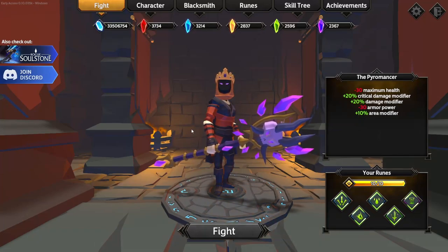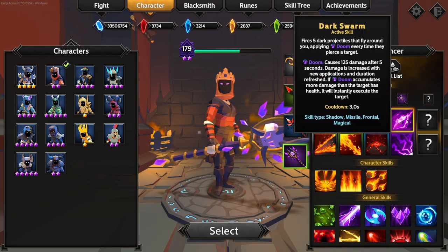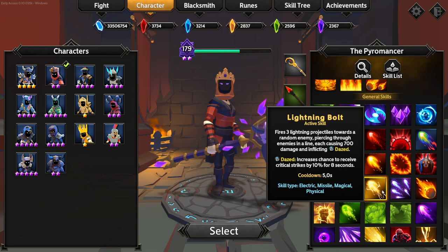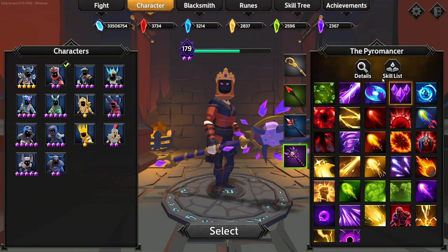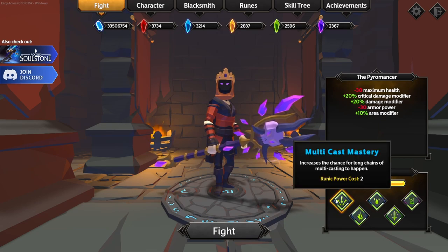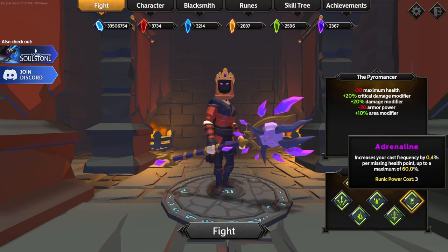Hello survivors! In today's video we are playing the pyromancer and going to be doing a sub-6 run on curse intensity 48. The skills we are going to be using are dark swarm, gathering shadows, arcane power, bloodlust, lightning bolt, and frenzied bunnies. For runes we need 10 out of 10, running multicast mastery, critical mastery, purity, weapon experts, and adrenaline.